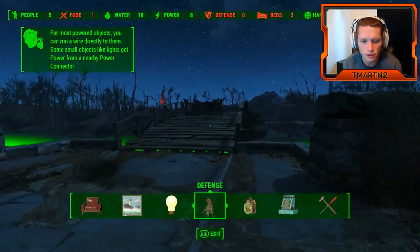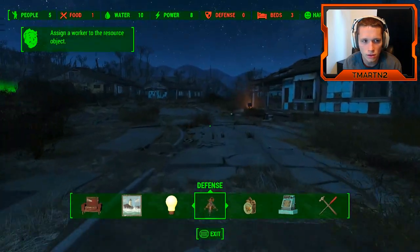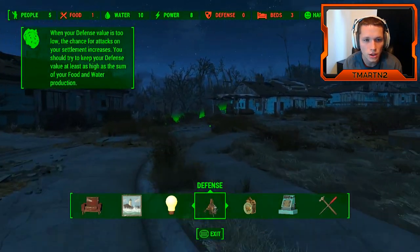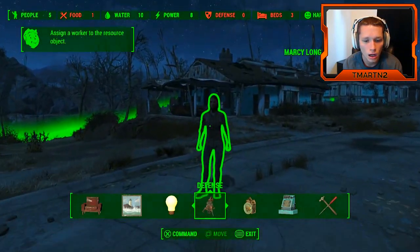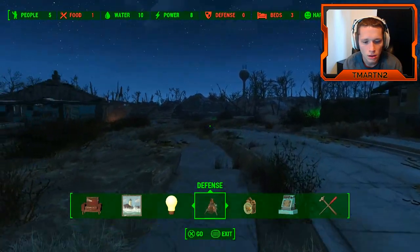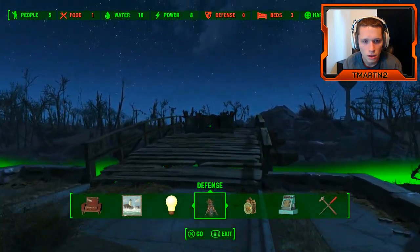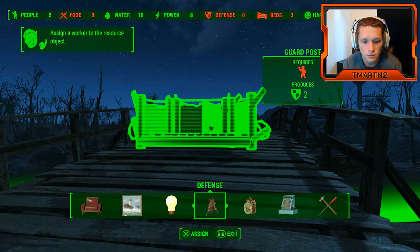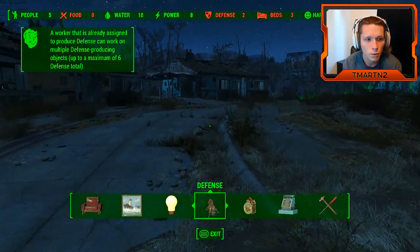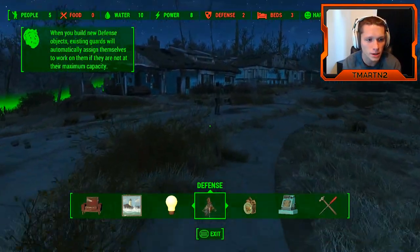Well, how do you assign a worker? Do you go up to it? Scrap, select, store. The defense value is too low — the chance for attacks on your settlement increases. You should try to keep your defense value as high as your food and water production. Oh, so you can command her. Let's see if this puts our defense up. Brought it up to two. Worker already assigned to defense can work on multiple defense producing objects up to six. When you build new defense objects, existing guards will automatically assign themselves.